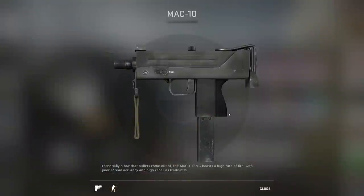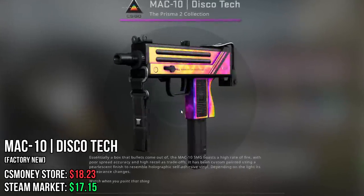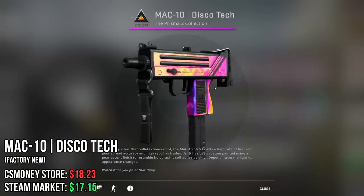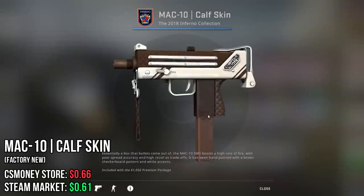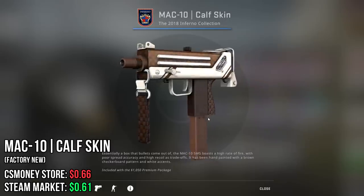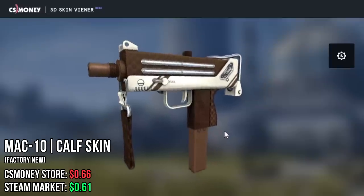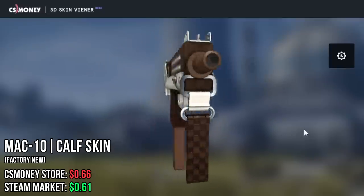Next up, we have the MAC-10. First off, of course, I chose the Discotheque, which is basically a reflective ghetto fade. Everyone thought this one was going to be really expensive once it released, but as you can see, it being on this list, it's not that expensive. And for the second MAC-10, I chose the Calfskin. The Souvenir version is actually within budget, but I did not choose that one because I think the stickers interfere with the magnificent artwork, which is very similar to the Vino Primo.